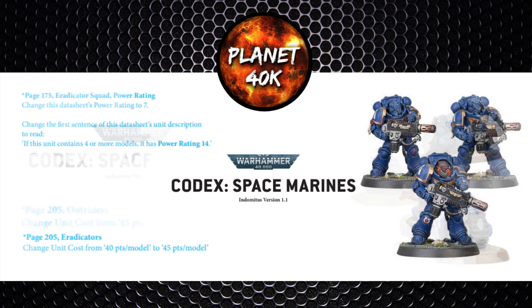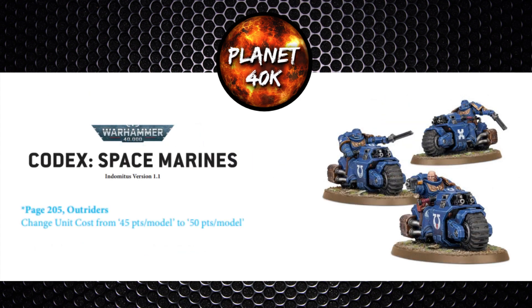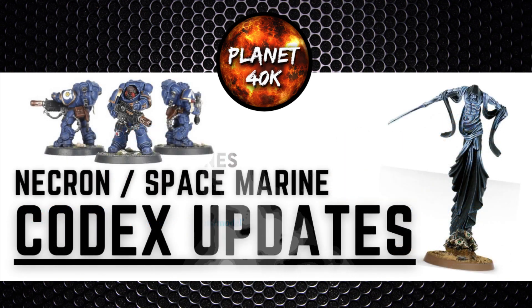The final change is the Outriders — they've gone from a 45-point model to a 50-point model, so only a subtle 5-point change per model. Those Deathwatch players who have been telling me about taking 5 in a Kill Team unit will now need to cough up 25 points more to run that unit. The Blood Angels, Space Wolves, and Deathwatch supplements all appear to have gone unscathed — it's just the main Space Marine Codex that has seen changes.